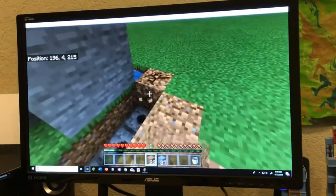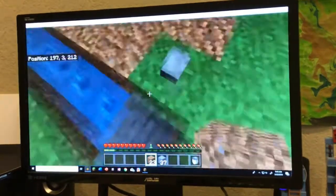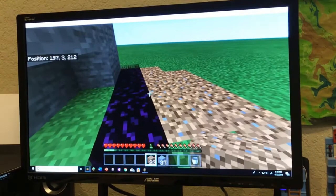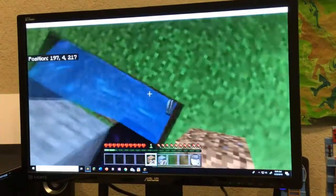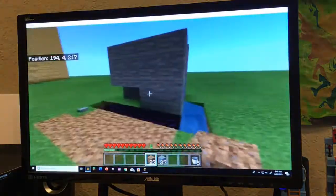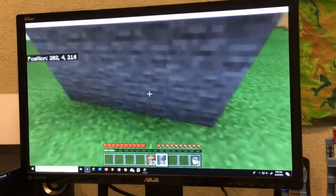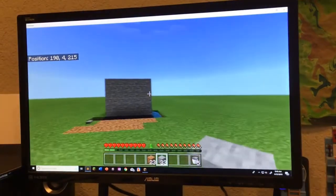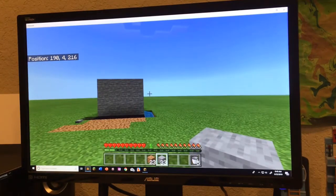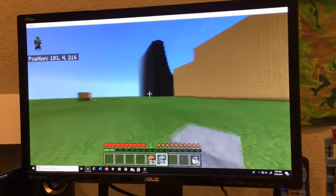So now, break this right here, place it in right here, and press the button. Everything forms, and you can get all your buckets back. So that is how you make an obsidian generator — really simple and pretty easy to make. This is my obsidian generator tutorial. Thank you guys so much for watching this video. See you all in the next video.